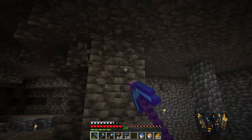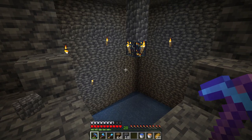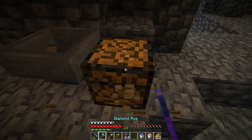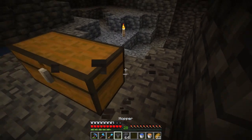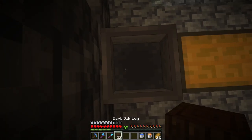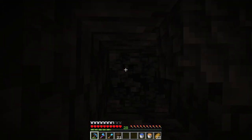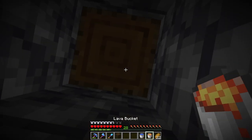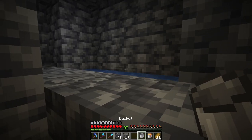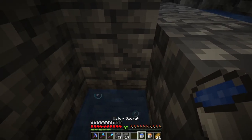We might use some tinted glass so we could look into it later. We'll have our skeletons dropping here on top of that hopper, and we'll get the drops into this chest. I need a fall of about 22 blocks, so let's pillar up into our nice dark hole. I should have come up here with torches — I can't see. I am such an idiot. And with these last few buckets, our water elevator should be finished.